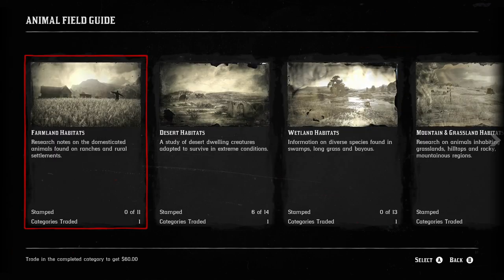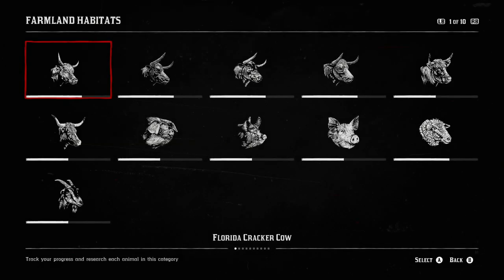Starting off with Farmland, you have 11 animals in here: the Florida Cracker Cow, the Angus Bull, the Devon Bull, the Hereford Bull, Angus Ox, Devon Ox, Old Spot Pig, Berkshire Pig, Big China Pig, Merino Sheep, and Alpine Goat.